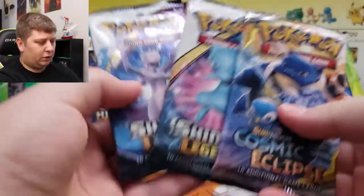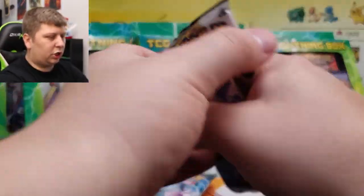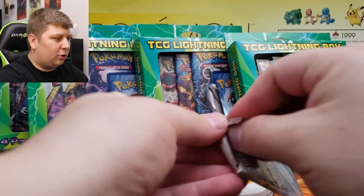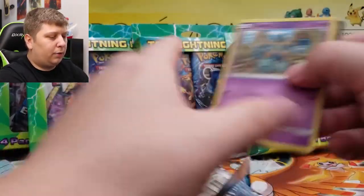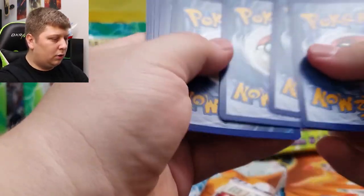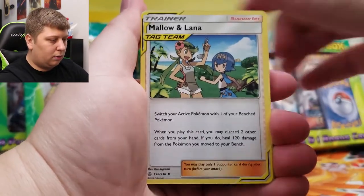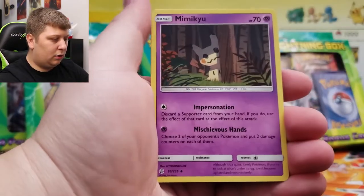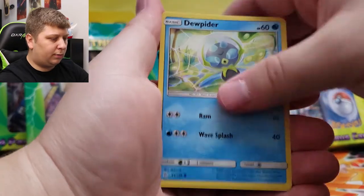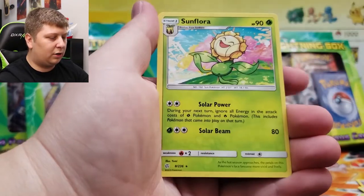Four packs here — Shining Legends, Cosmic Eclipse. Let's take a look at Box 1. We'll start with Cosmic Eclipse, see if we get anything good. This might be a little bit longer video because we've got a decent amount of packs to get through. Fuller to the front here — we're going to guess Fire Energy, we've got Metal. Mallow and Lana, Mimikyu, Golett — I've barely opened any Cosmic Eclipse and I've pulled one of the best cards from it.